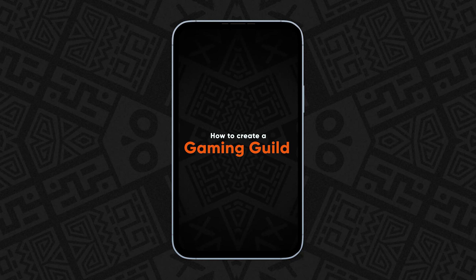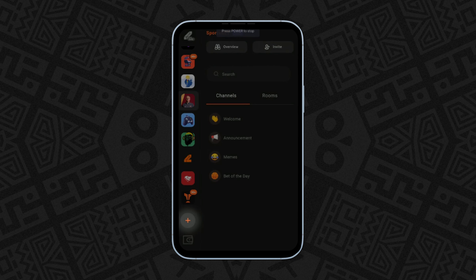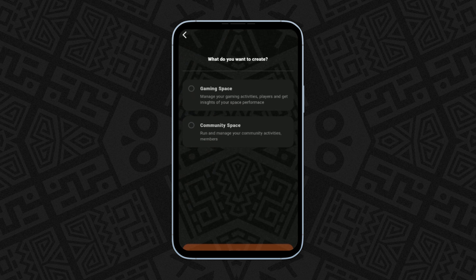How to create a gaming guild. To create a gaming guild, click on the plus sign and select Gaming Space.